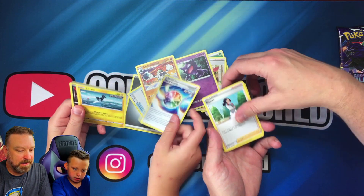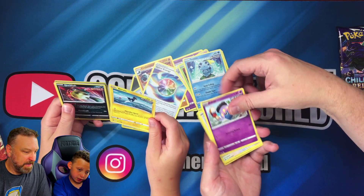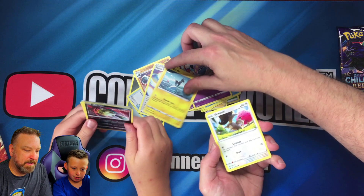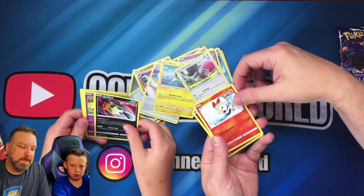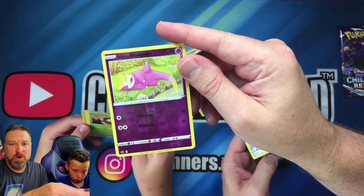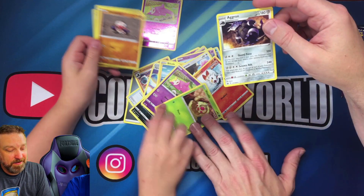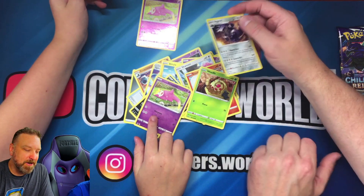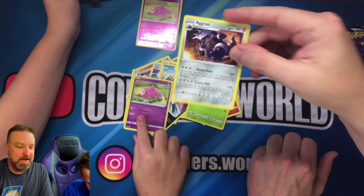Crabdominable, fire energy, Rapid Blitzing — Blitz Isle, sorry. Aqua fish, Slowbunny — wait, I got a reverse holo Slowbro! Wait — Slowpoke and Slowbro? Oh, they're both Galarian Slowpokes. And I got a non-holographic Aggron.